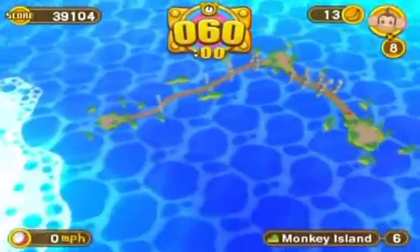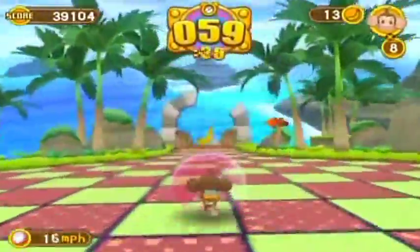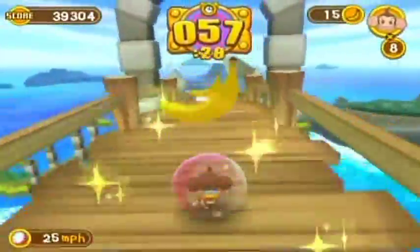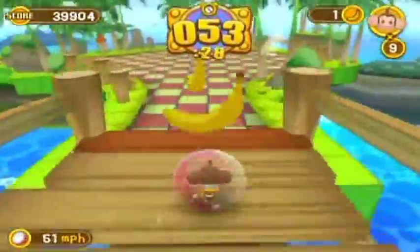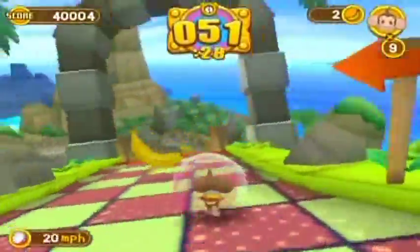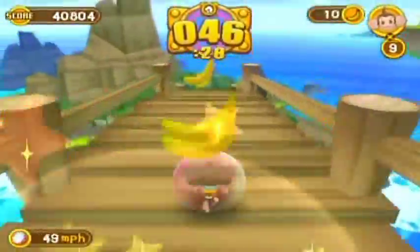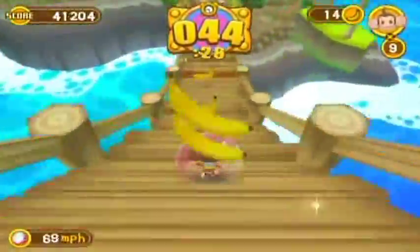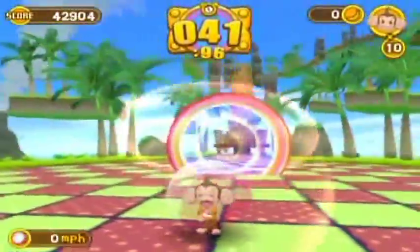Stage 1-6 is our first downhill slope level — basically to teach you to control speed. The entirety of World 1 is pretty much a big tutorial, so there's not much to explain in terms of difficulty. Just control your speed, get the hang of everything, and you should be good to go.